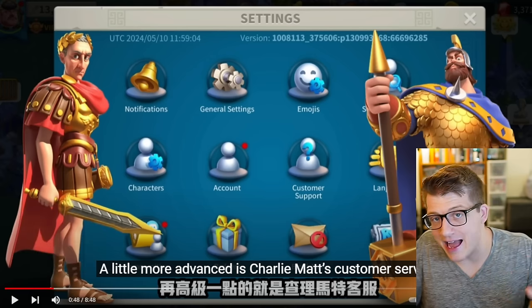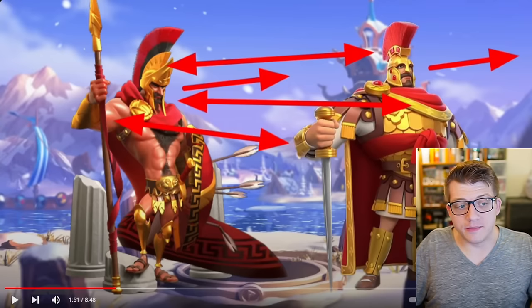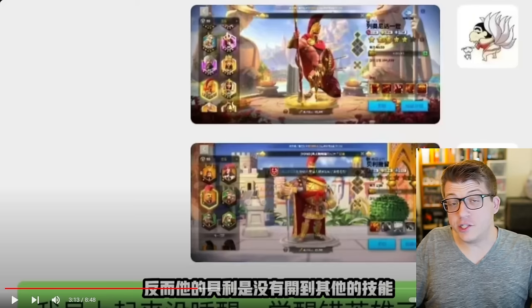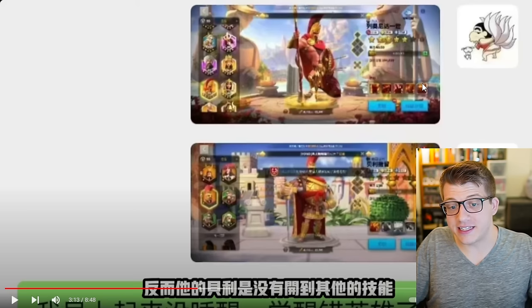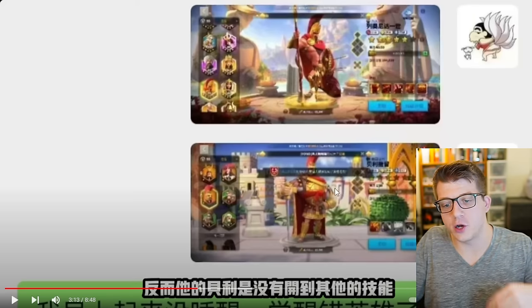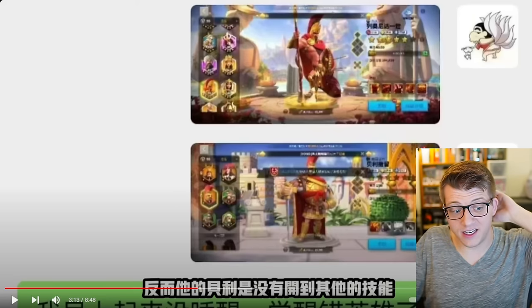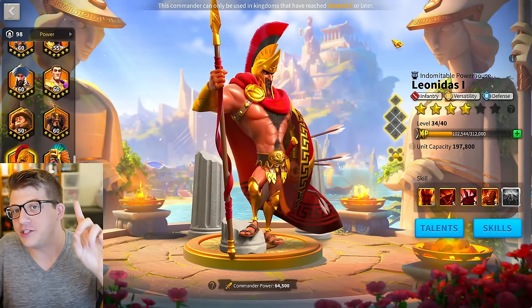This whale player did have access to the highest VIP support tier. They made the mistake, accidentally expertise'd Leonidas, reached out to VIP support, and asked if anything could be done. VIP support basically said that's crazy, but unfortunately there's nothing they can do — good luck. They even told the player that an investment in Leonidas isn't that bad because Leonidas is a good infantry commander.